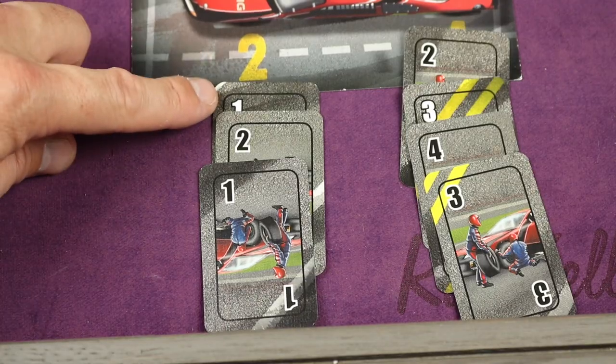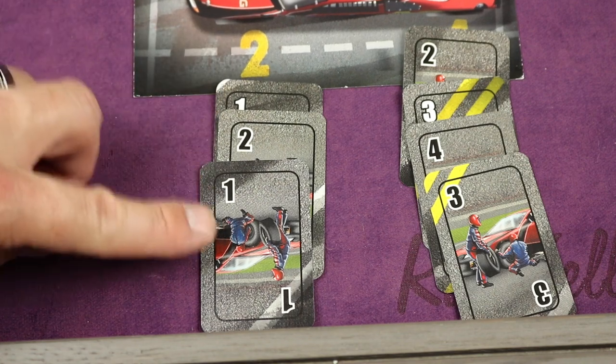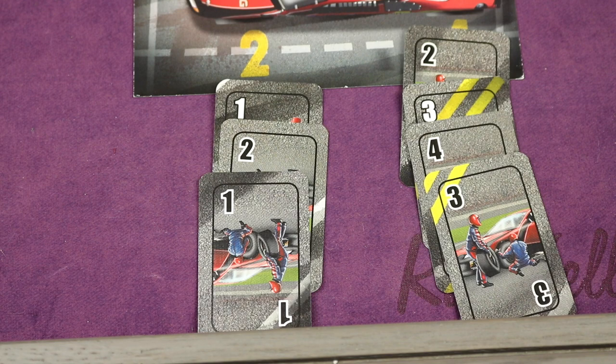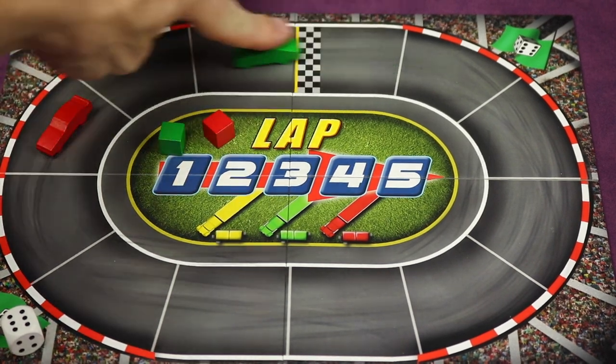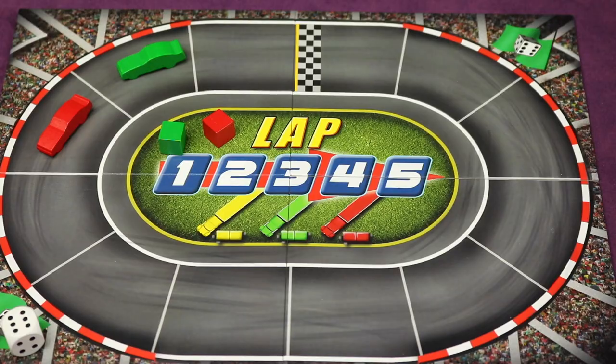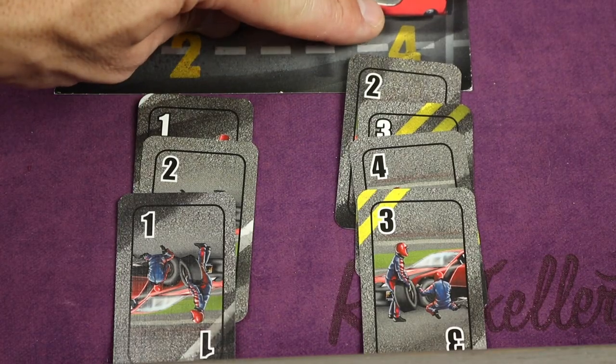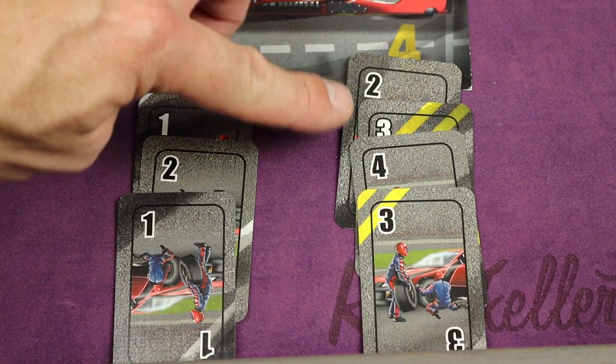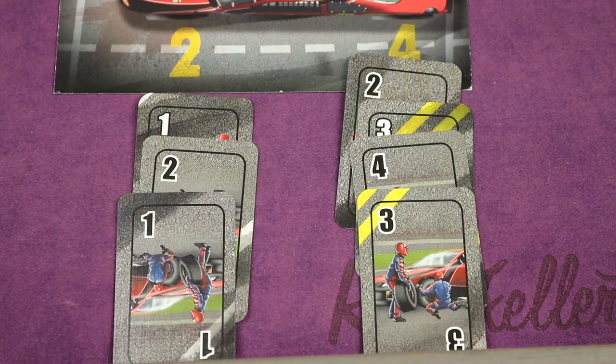If a tire has only three cards instead of four, you're missing one. Anytime you have a missing card or an additional card over four, for each of those you get two penalty points, which means all other cars get to go forward that amount. And if a tire has an incorrect card — say it went from a four to a two — that's one penalty point per incorrect card, so the other cars will be able to go forward one.